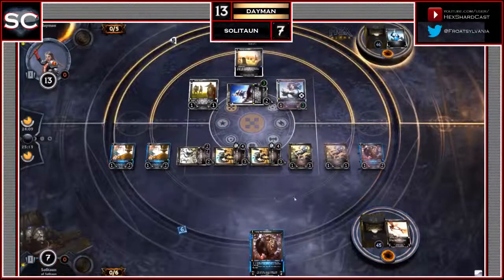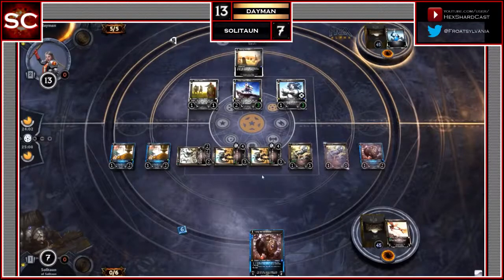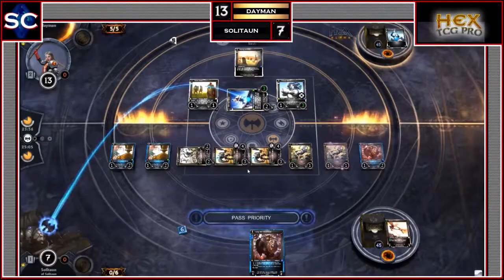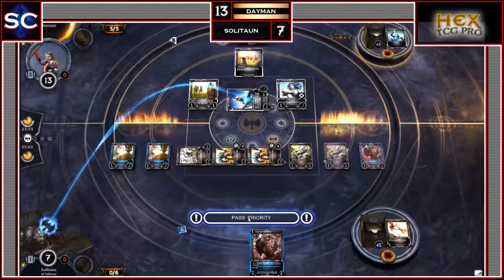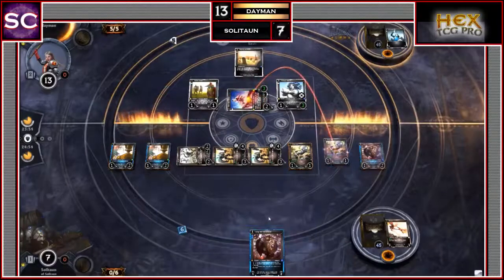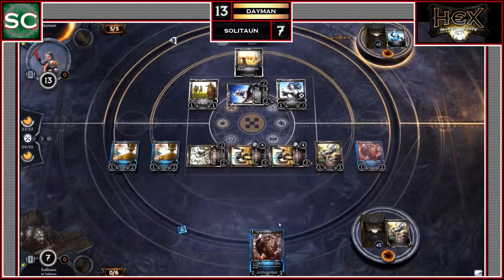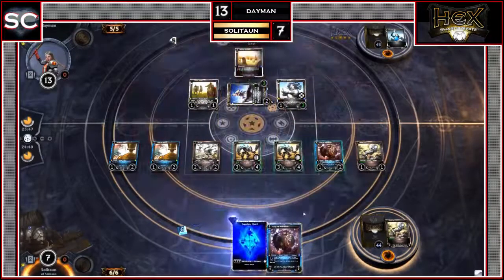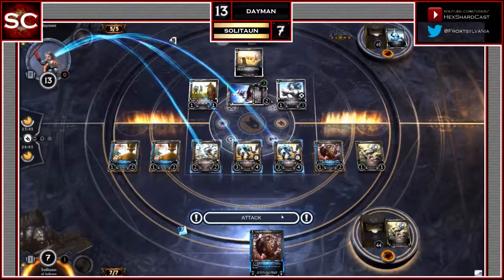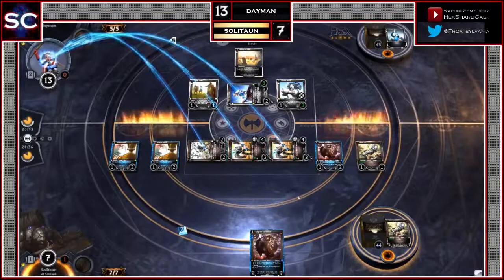The Robomancer is a unique troop — exhaust it to either create a Worker Bot, turn a Worker Bot into a War Bot (a 3-3 troop), or turn a War Bot into a War Hulk, a 5-5 troop with Crush. Daemon draws up to 2 cards, doesn't play anything first main phase, and attacks with the Mariner. Soliton chump blocks with one of the Worker Bots — down goes the Worker Bot, Soliton stays at 7. Daemon passes second main phase too, leaving him with only two blockers back.